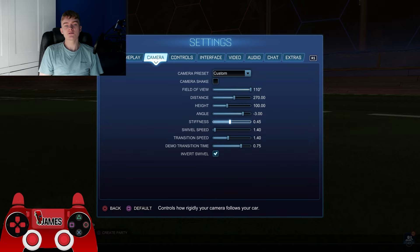For stiffness, he's got it at 0.35. Stiffness is kind of similar to distance — having your stiffness lower makes your camera distance from your car greater. Some pros now have it around 1 and really high up. I actually like my stiffness higher, but settings are personal preference, especially from stiffness downwards. And 0.35 is still a good setting — obviously, as he's using it.